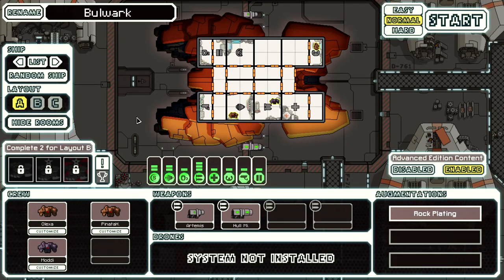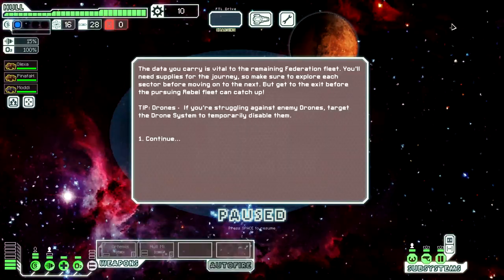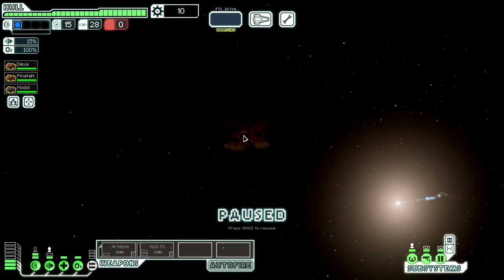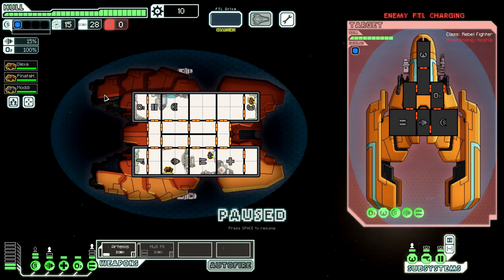Hello everybody, welcome back to more FTL. I heard you guys loud and clear - you wanted me to try the Rock ship. It seems like hell, to be perfectly honest. It doesn't have any non-missile guns, so I just don't really have any clue how this is going to go. We have 28 missiles - I suppose that's actually a pretty good start. But we definitely need another gun.